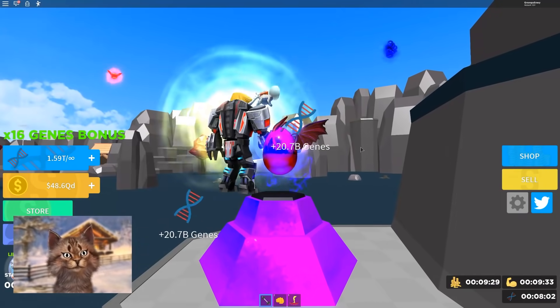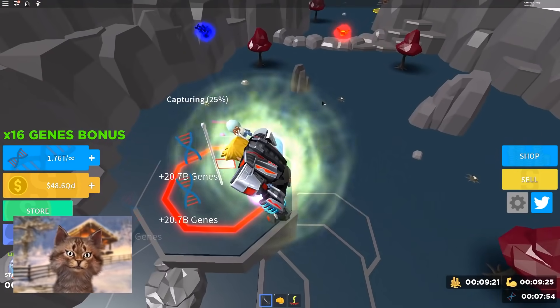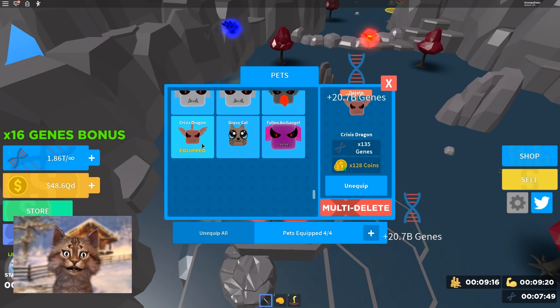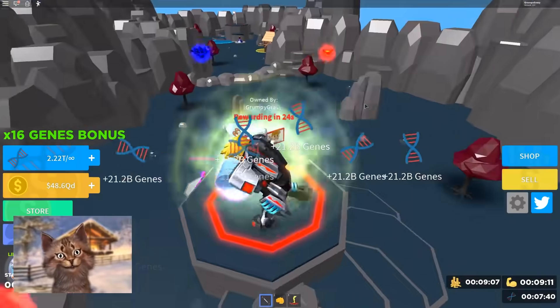Let's buy this one, and then let's try to capture the flag while we're opening the egg. Fallen archangel — oh, that's like Lucifer, right? Pets — yo, this is so good! Oh my god, this one is so good. Equip that one. That one is actually really good. Awesome. We have 90 QA — let's try to buy another weight. We got the quantum vortex.